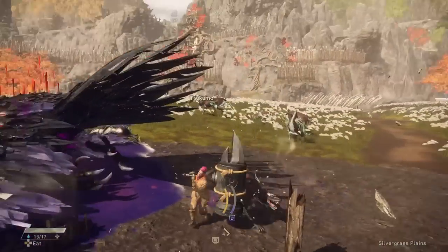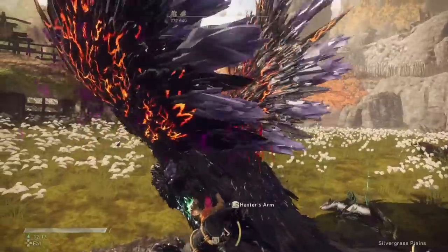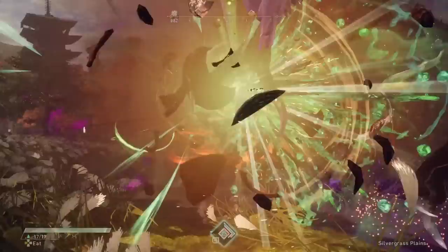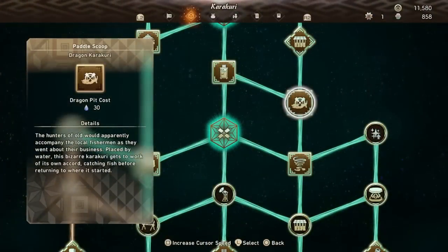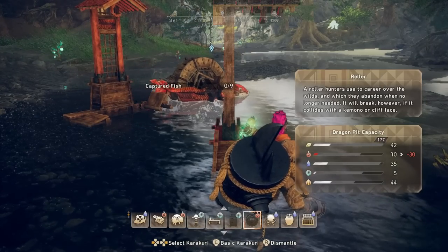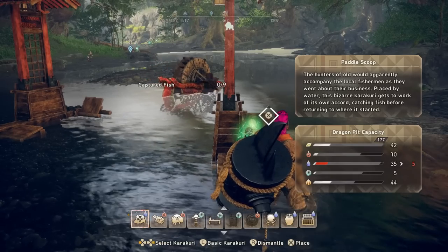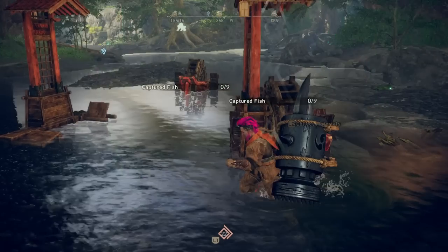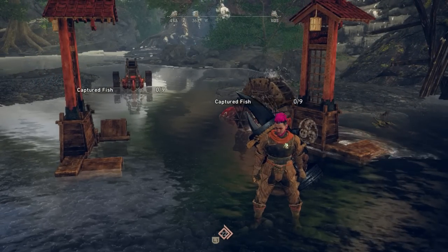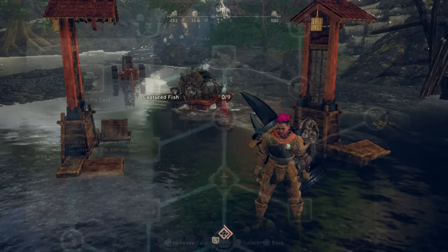Next is the Gathering section of Dragon Karakuri. Some of these automate the process of gathering certain things from the maps and save you loads of time, while others generate materials that you can't get from anywhere else. First up we have the Paddle Scoop for 30 water resources — this will slowly gather fish for you up to a maximum of 9 before needing to be emptied. This one's quite good, however, unless your preferred food type is fish, I'd be hesitant to use it early on given that the resource category it's in competes with the radars, which are very important to have until your network is complete.